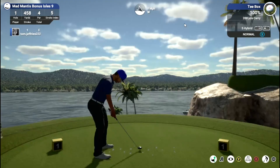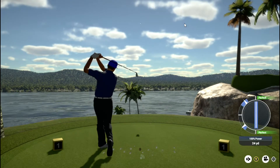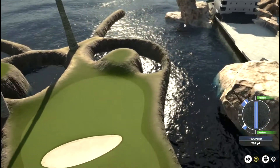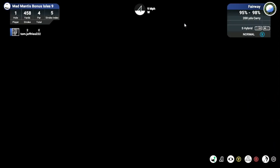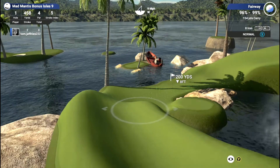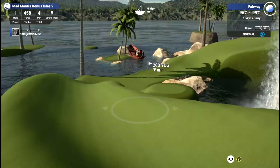It's a 9-hole course and as you can already see, very narrow landing areas - that's the gimmick to this one. My tee shot on this first hole was a 5-iron. I took this because hitting downhill it's going to carry further in the air. Also worth noting I did play this course once before I recorded this. I wanted to get an idea of where to go, but the second time I played, which is what you're watching now, I just went for it.